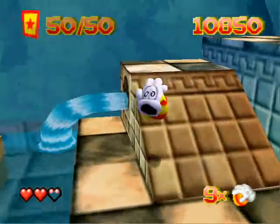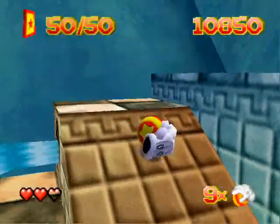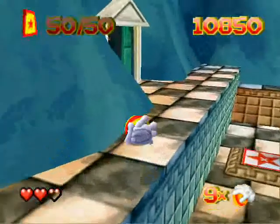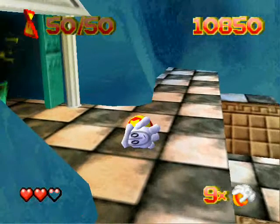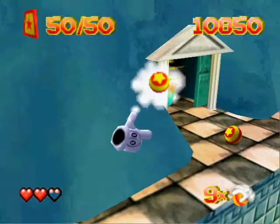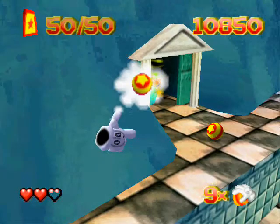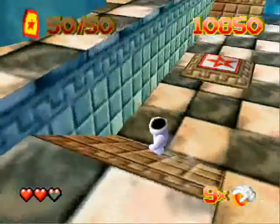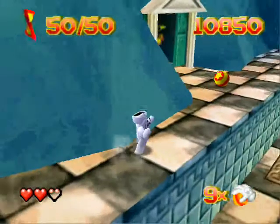Another useful mechanic: press Down and B to point at the ball. It's pretty handy to see where your ball is, because in later levels they're pretty big and confusing and you might lose your ball.